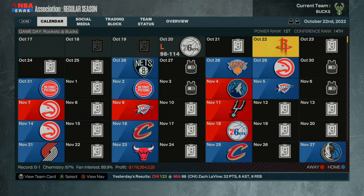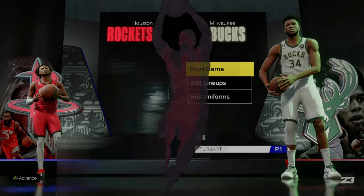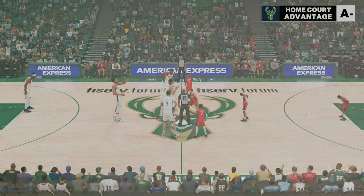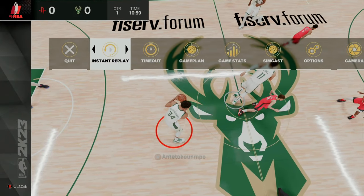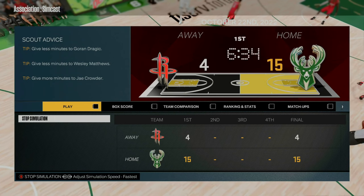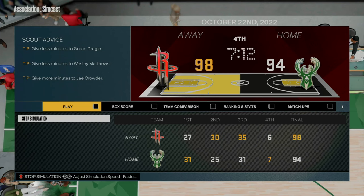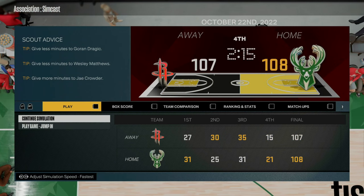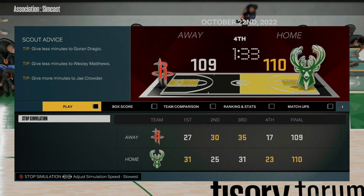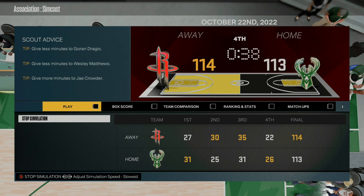After you guys have adjusted your time, go ahead and go to your next game, then hit simulate with SimCast, and go ahead and hit play game. As soon as somebody gets the tip off, go ahead and press start, go over to SimCast, hit normal SimCast, put the simulation speed on fastest, and then hit continue simulation. Make sure you're paying attention at this part — this does go by extremely fast. You want to get to the fourth quarter with under 20 seconds so you're able to save and quit.